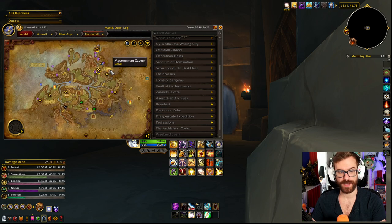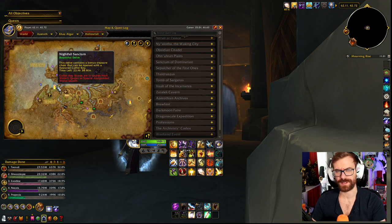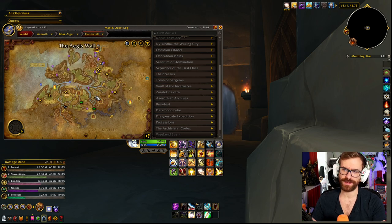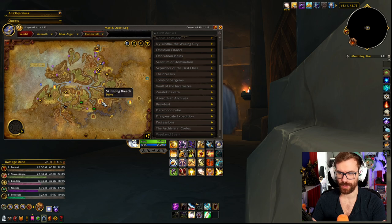For Hallowfall, we have Mycromancer Cavern, which is going to be Missing Pigs. We've had that one a few times this week. And we also have the Skittering Breach, which is going to be Old Rituals. And speaking of rituals, Nightfall Sanctum — the Bountiful in Hallowfall — is going to be Dark Ritual. Nightfall Sanctum is pretty easy, as long as you avoid the big circles on the ground that grow. You won't get shot at, and it's pretty easy to deal with. Just get some kicks for some of the casters — no problem.